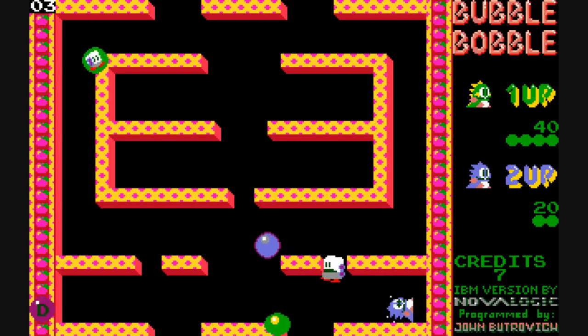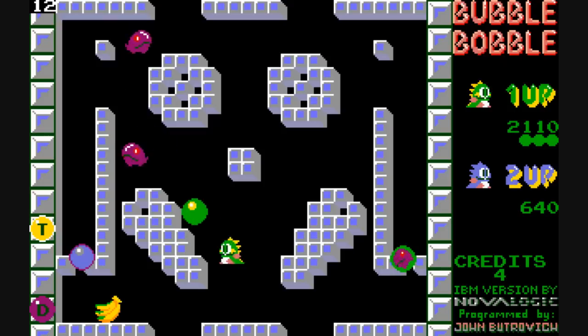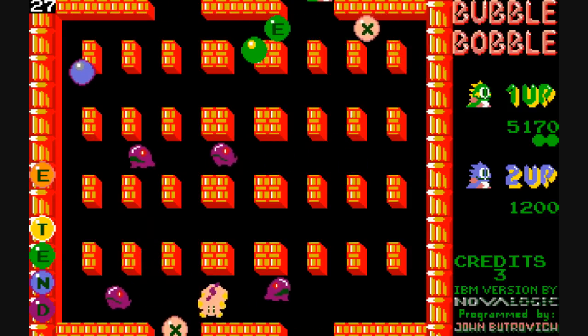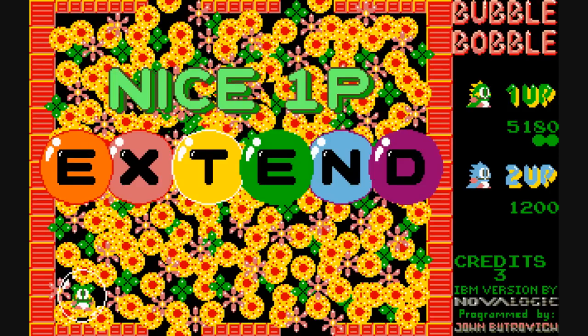You can also start capturing these letters, which at first you have no idea what it's actually spelling out. But on the left side of the screen you can see them starting to form. Eventually, you complete the word, which is 'extend,' and it automatically teleports you to the next stage and you get an extra life.